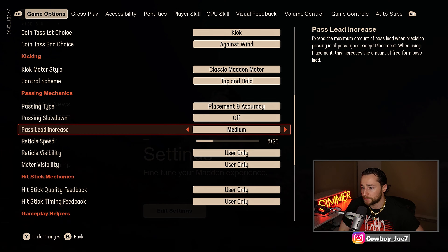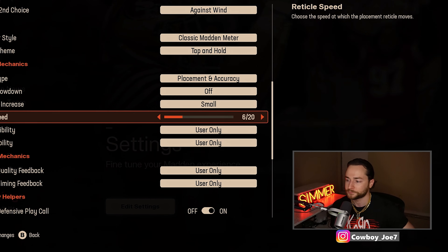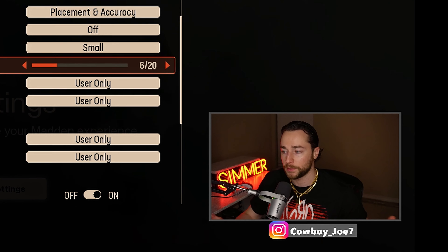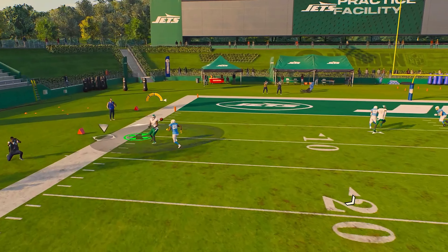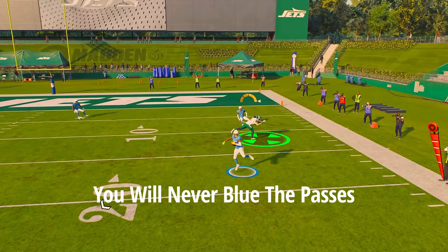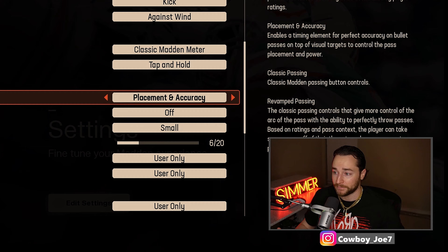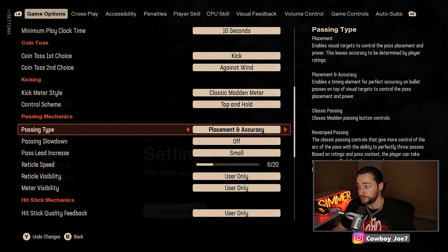I've been messing around with small or none for pass lead. For reticle speed — when you hold the left trigger, that activates free form and controls how fast the reticle moves. I think six works fine for me; some people play at 18, that's purely subjective. Placement and accuracy gives you control of where you put the ball — inside shoulder, outside shoulder — and you can control the power too. The only issue is accuracy is determined by the player ratings, so if you're using a low-rated QB, placement alone is not going to work. If you're using Rogers, every pass will be accurate.